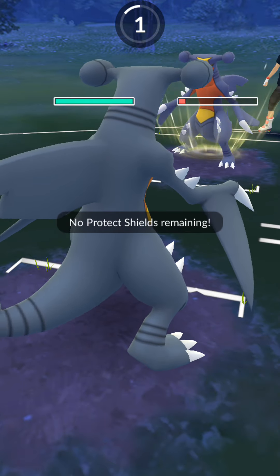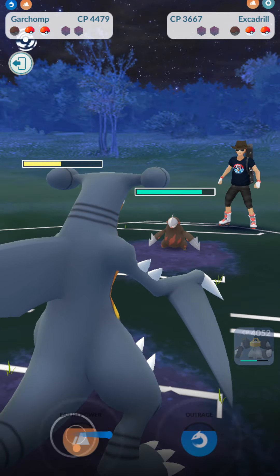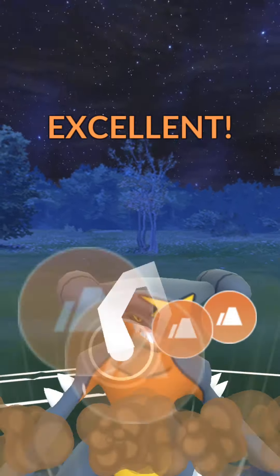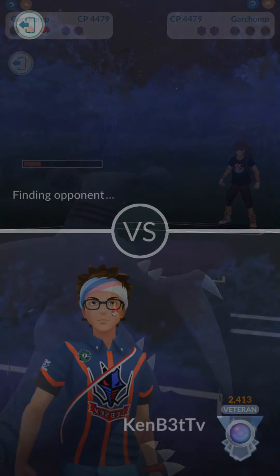They're gonna go ahead and go for a Sand Tomb — oh, it's an Earth Power. Does some nice little chip damage. We're up against an Excadrill but we were hit with a little bit of a lag spike, then go straight for the Earth Power. It's gonna connect — boom! And again with the beat drop, perfectly timed.